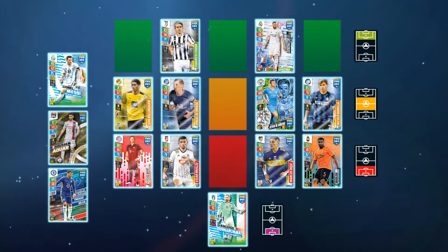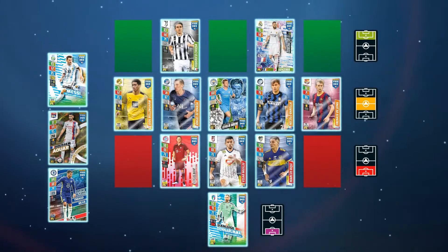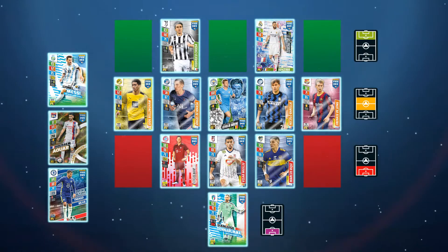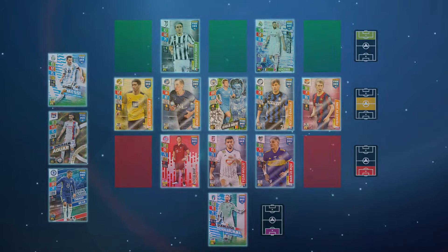Once you have chosen your players, you need to decide on a formation — for example, 4-4-2, 4-3-3, 3-5-2, and so on. Try to go for a system that suits your players best. If you have a lot of good defenders, try a more defensive formation. If you have top forwards, it might be better to choose an attacking lineup.